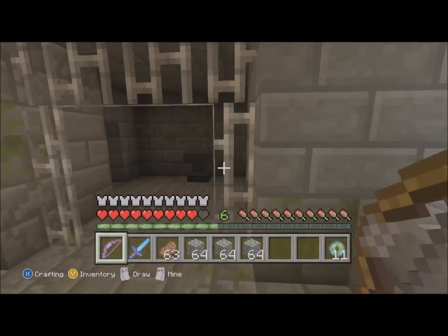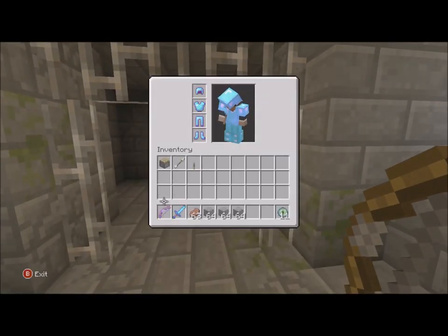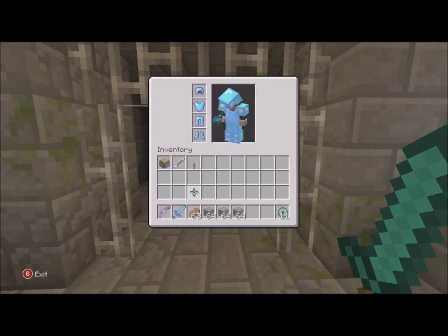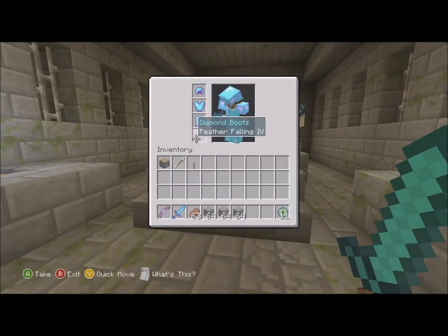Here's what you'll need to get into The End: a bow is highly recommended to take out the crystals that heal the Ender Dragon and to shoot the dragon itself. You'll also need a piston and a lever, a sword, full armor — iron or diamond, preferably diamond and enchanted for your safety, especially Feather Falling. You'll also want food, blocks, your 11 Eyes of Ender, and enchantment-wise you'll probably need lots of arrows or Infinity. Feather Falling is very useful.